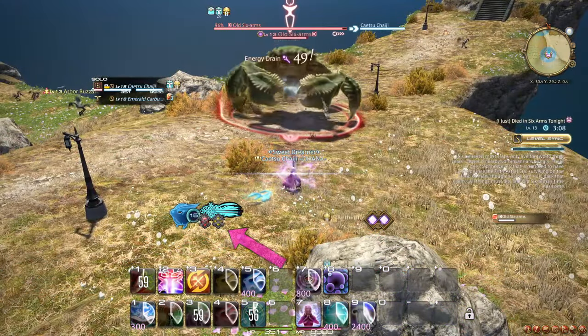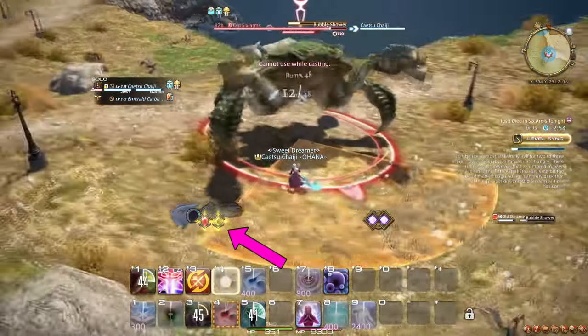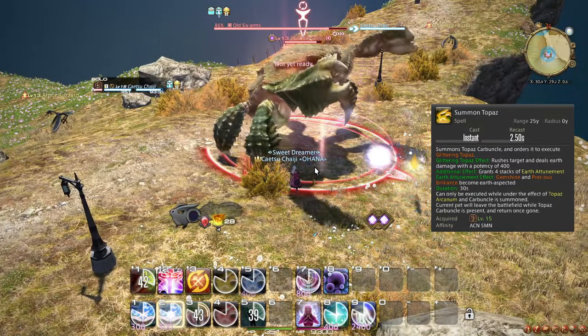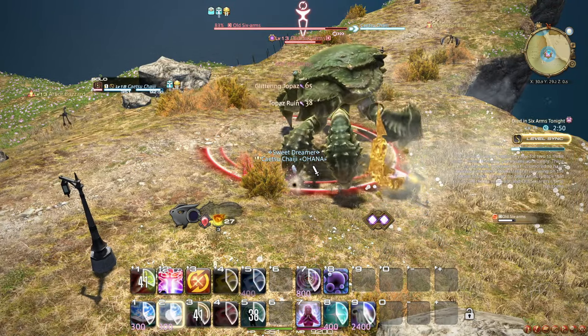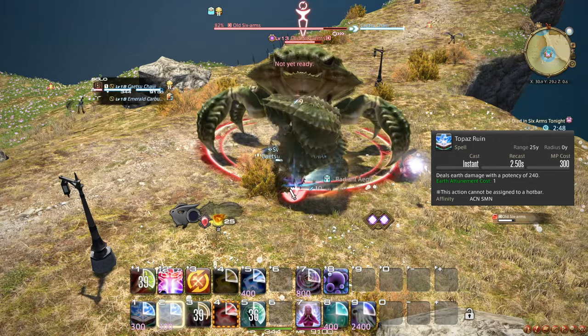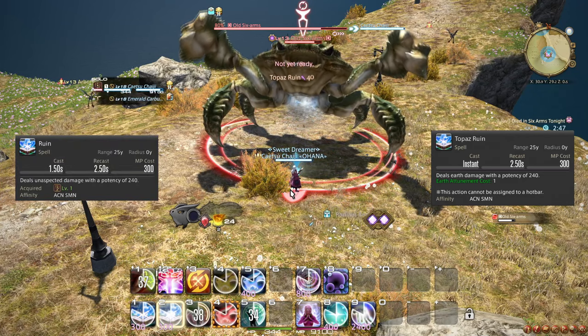At level 15, your Aether Charge is upgraded to also grant a Topaz Arcanum when used. You also learn the spell Summon Topaz, which instead summons a Topaz Carbuncle and instead grants 4 Earth Attunement Stacks, which are spent with Gemshine in the same way. With Earth Attunement, Gemshine turns into Topaz Ruin, which, while being instant, does exactly the same damage as regular Ruin.